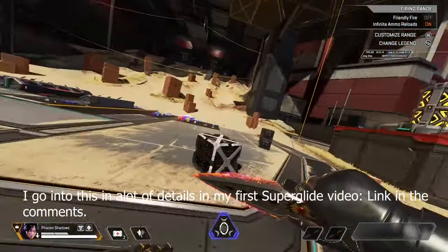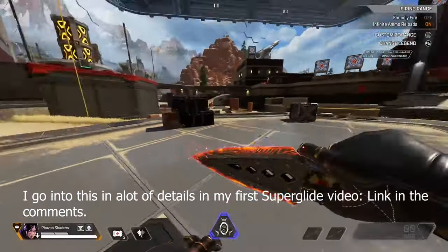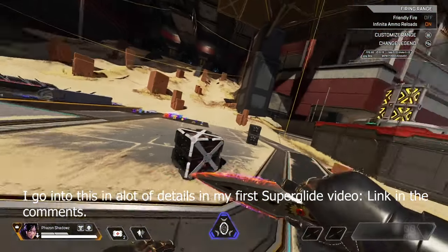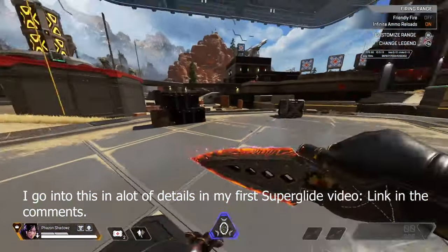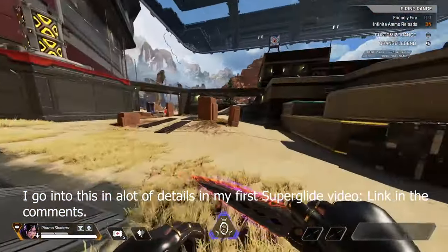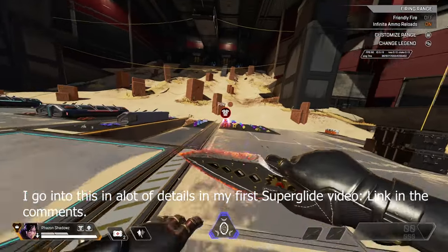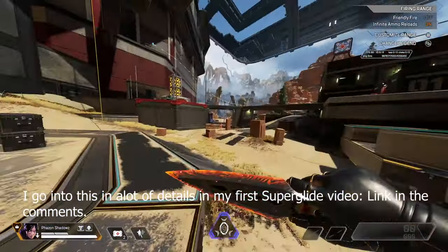Now that you can consistently superglide, don't forget that you can superglide in all directions. To do the basic forward one, just hold forward and superglide. For left and right, once you're finishing the mantle press jump and crouch while also holding left or right depending on which direction you want to go. For the backwards superglide, hold down-right or down-left and also turn your camera. I go over it in a lot of detail in my first superglide video so go check that out if you want to learn it in more detail.